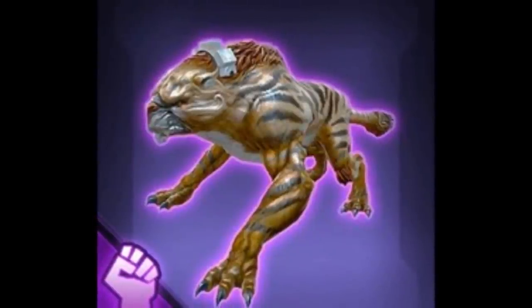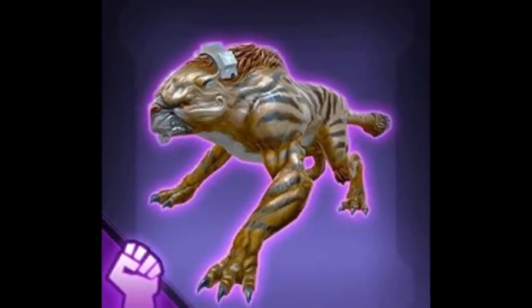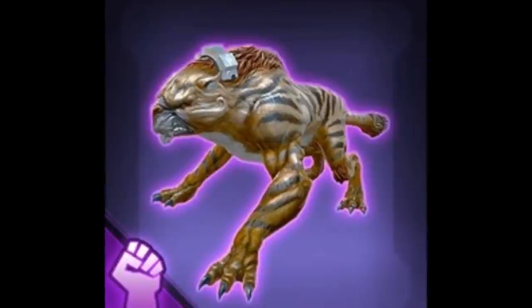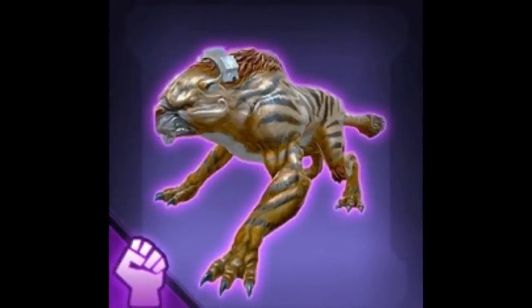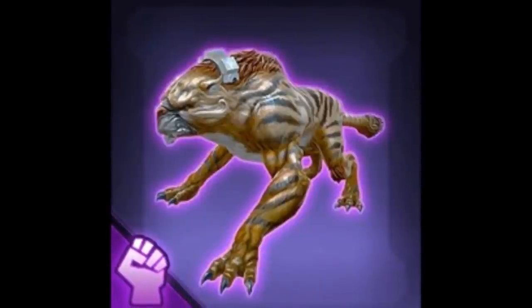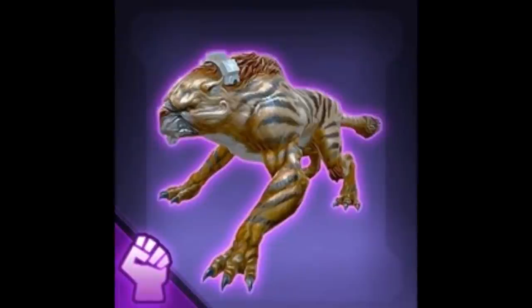Finally, we have the creature companion — the Crackjaw. This is a mount in the SWTOR universe, but I've never seen it before. It looks like a Vorn Tiger basically, so that's probably what it's going to look like. Nothing too special — nothing like the Acklay dog or the Nexu — but it is just another creature companion to get excited about.